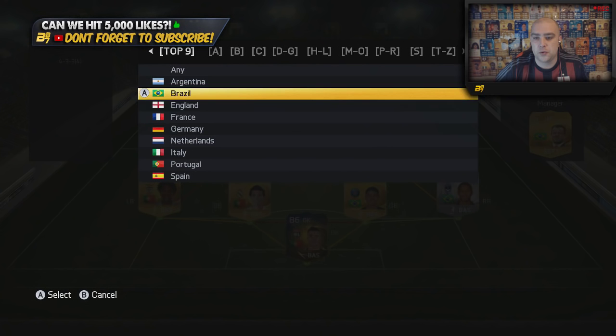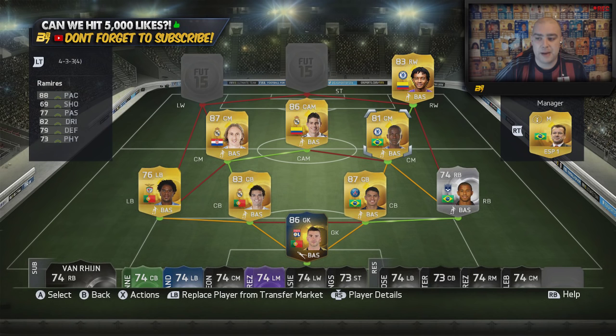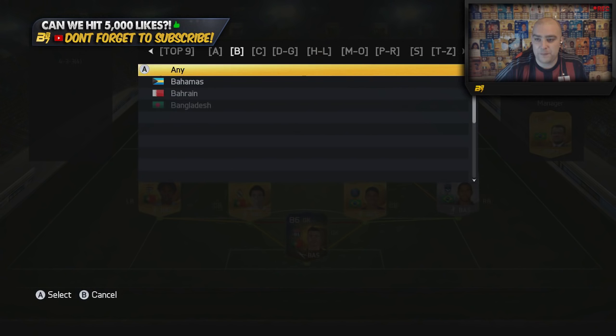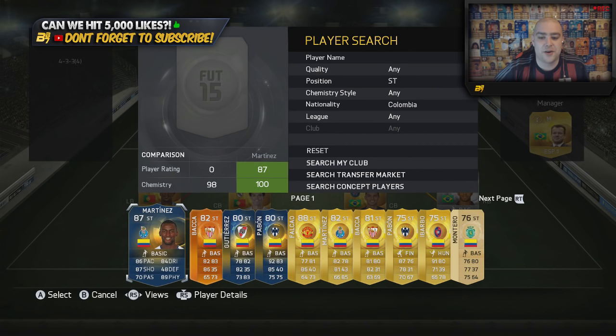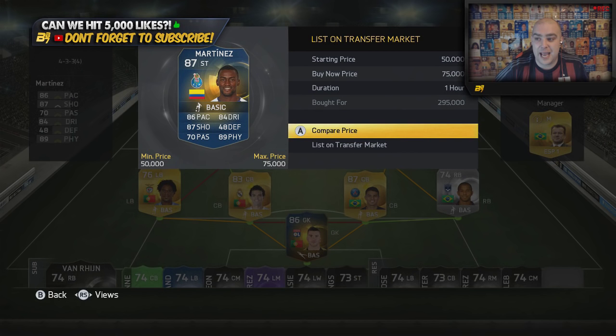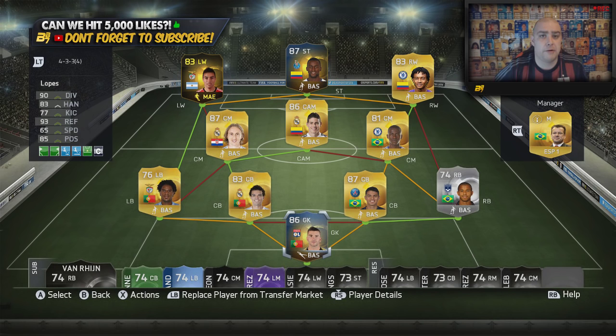In the right wing position we move over to Colombia with Cuadrado — the Chelsea version. The reason we've gone with the Chelsea version is to get a strong link with Ramirez and a link with the striker. To finish off the wingers we have an Argentinian left wing, in-form Gaetan, who you can pick up for around 13,000 coins. We finish the team with Team of the Season Jackson Martinez, who you can pick up for around 50 to 75k, keeping some of the expense down.